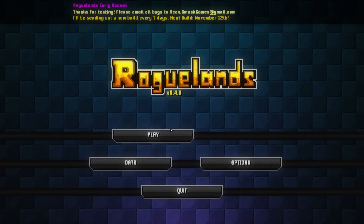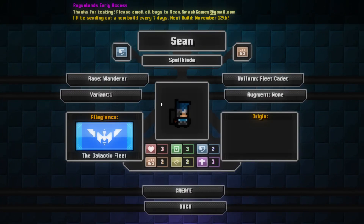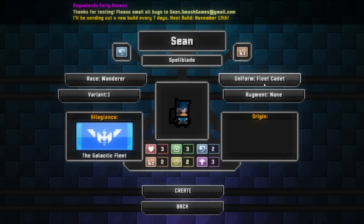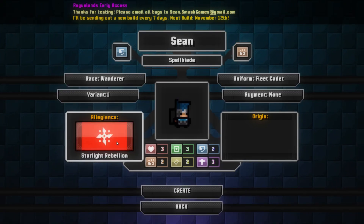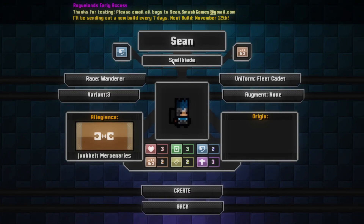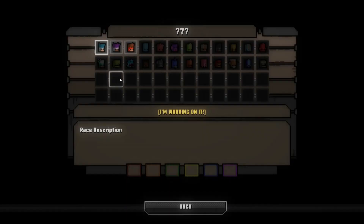Let's go ahead and select play. Now some of the features — it is early access — so some of the features are missing or not available. We'll go ahead and start a new character. We have here Sean, which is a Spellblade. There's a bunch of different customizable features you can do. You can change some stuff, though some is not in yet — as you can see, there's only one uniform available. There's a few allegiances you can pick; Jump Belt Mercenaries sounds great. You can change the variance of the class, and you can also change the class itself. You can change the name. We're going to start out with Spellblade right now.